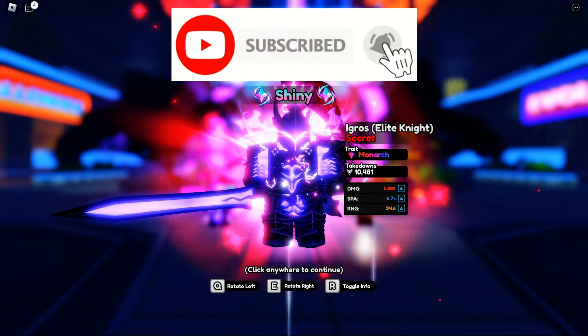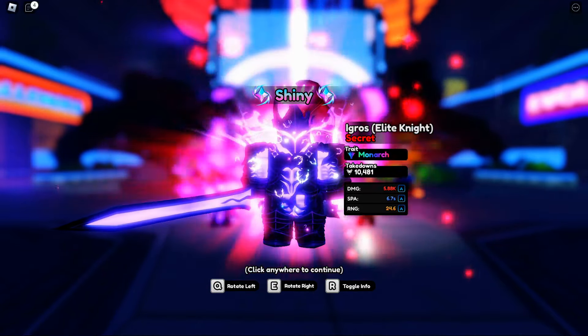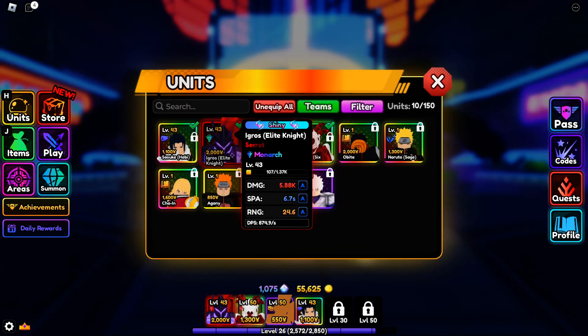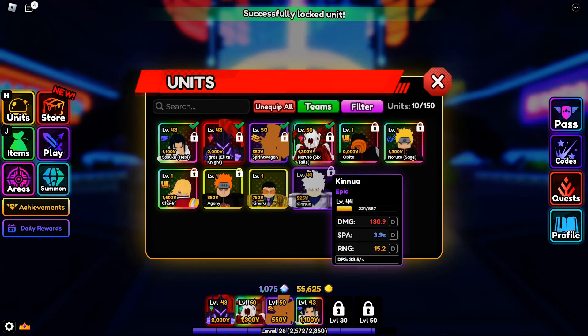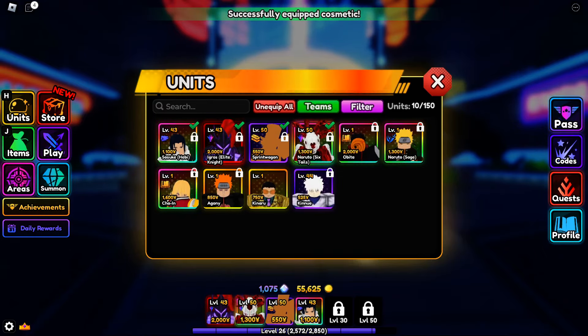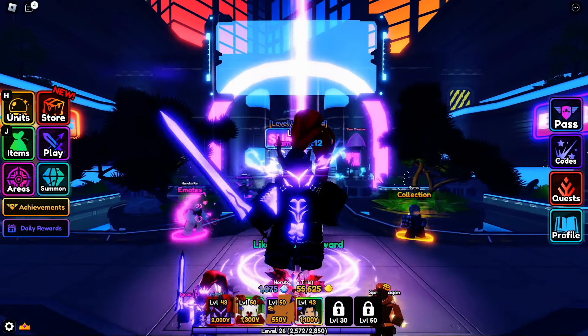My Discord is down in the description below if y'all want to join. I will be dropping a luckiest clips in Anime Vanguards video tomorrow. Right here he got him locked up — we gotta make sure you lock that up. He also has a cosmetic which is really cool — going to equip that cosmetic right there, that is actually beautiful.